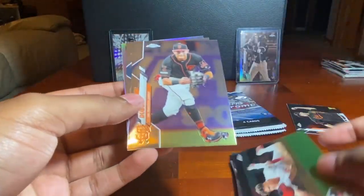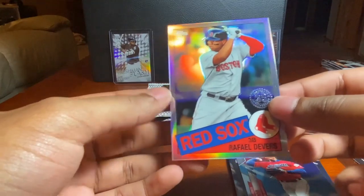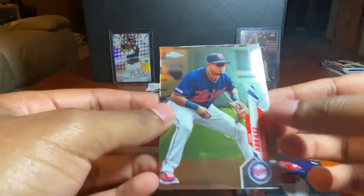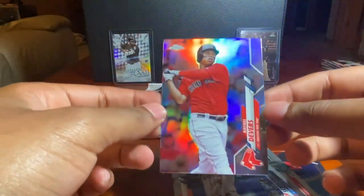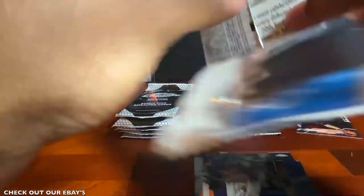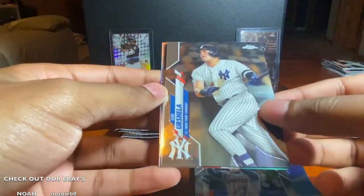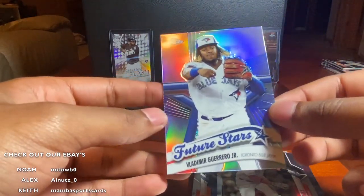Scott Kingery, Mauricio Dubón rookie, Francisco Lindor, and another 35th Anniversary Rafael Devers. Next pack: Alex's batting title pick Luis Arraez, Kyle Schwarber, George Springer, and another Rafael Devers refractor. Last hanger before pinks: Gio Urshela, Clayton Kershaw, JD Martinez, and a Vladimir Guerrero Jr. future stars.